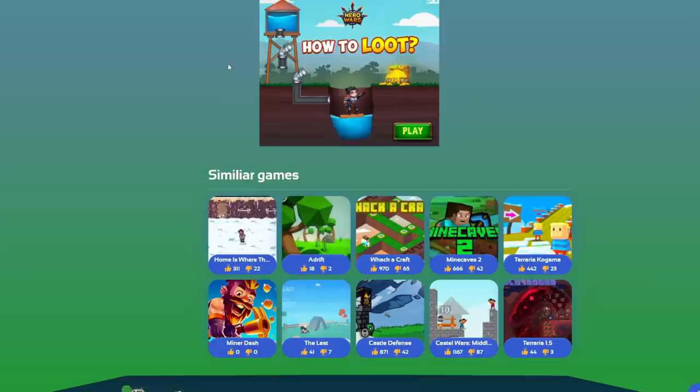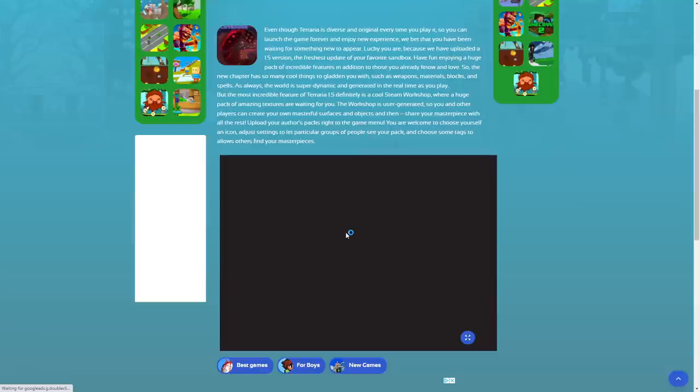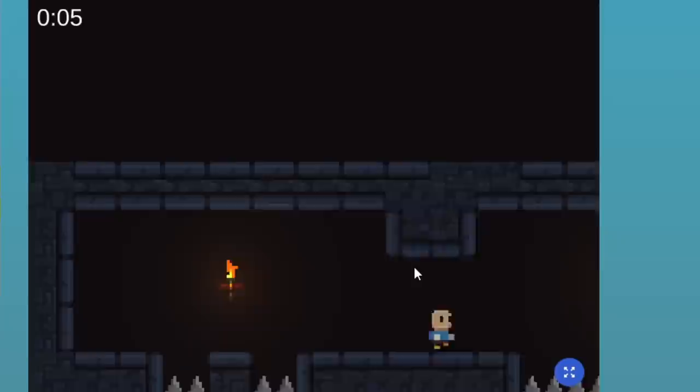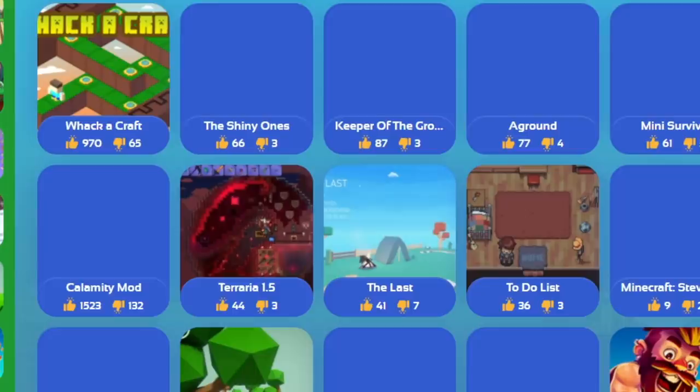How about we go to Terraria 1.5? Let's check this out — what does Terraria 1.5 have in store for us? A Unity game, that's a good sign I guess. Made with Unity — we love Unity. Oh yes, Terraria — let's go! This is truly Terraria 1.5, guys. You're looking at unreleased Terraria 1.5 footage. Holy Jesus — I died. This is not Terraria, get this out of here.